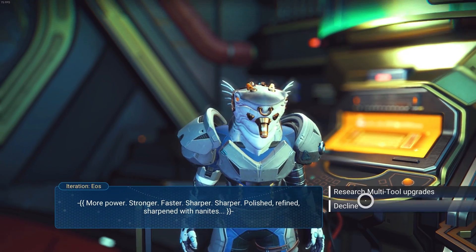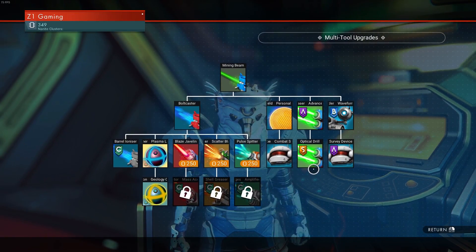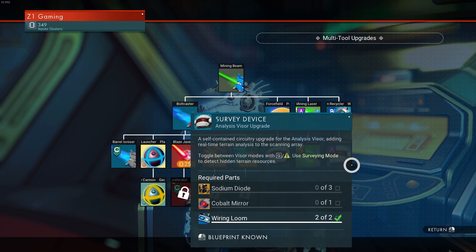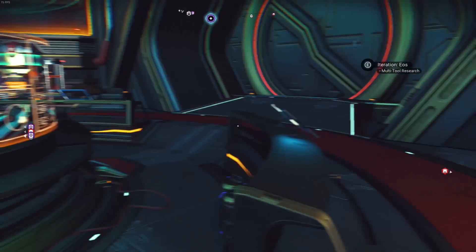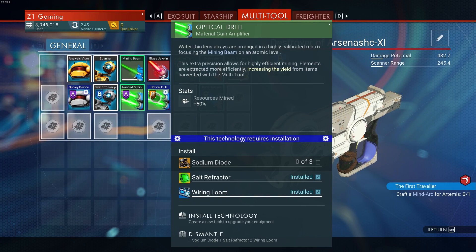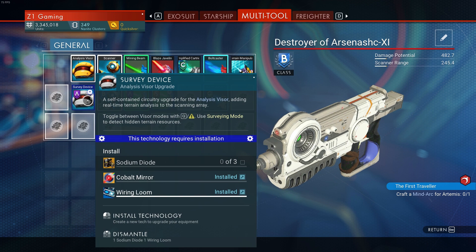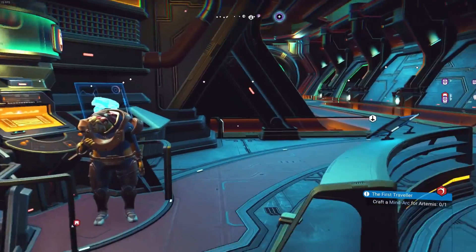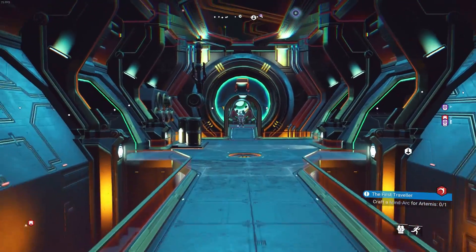I picked up an S-class optical drill and an A-class surveying device, and I have most of them installed already. All I need left is a sodium diode for both — three sodium diodes for the surveying device — and the S-class optical drill gives us 50% more items mined. So we need sodium for those.